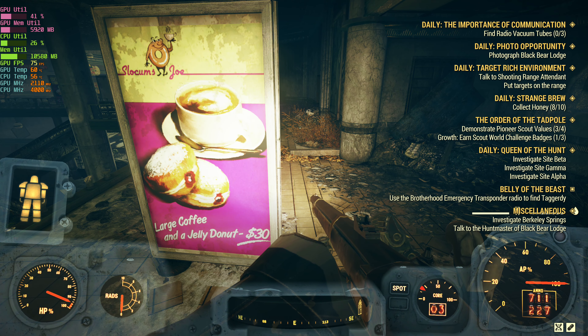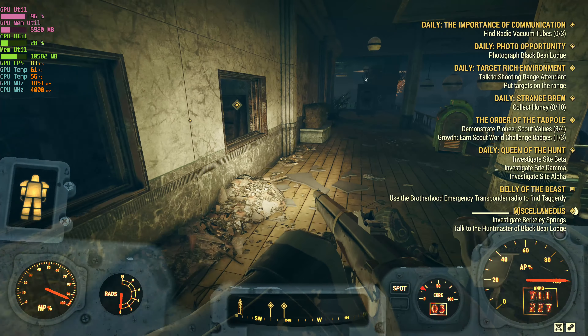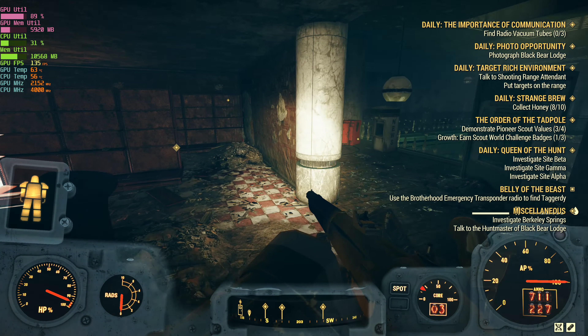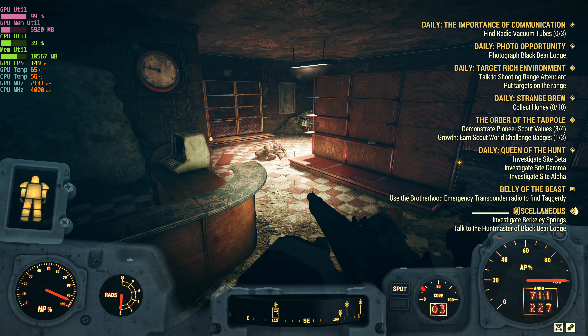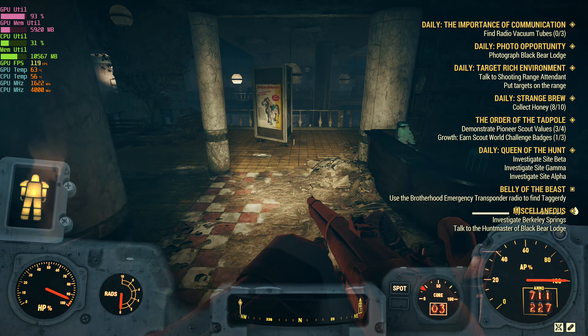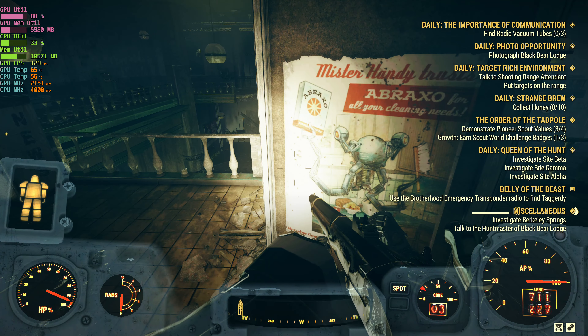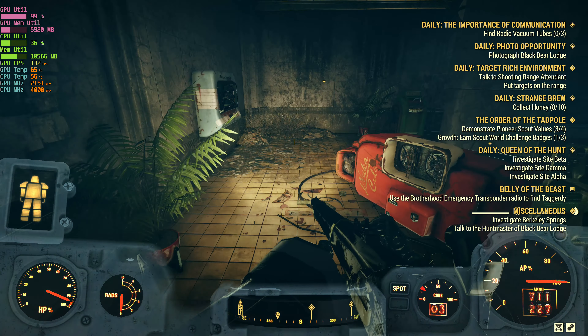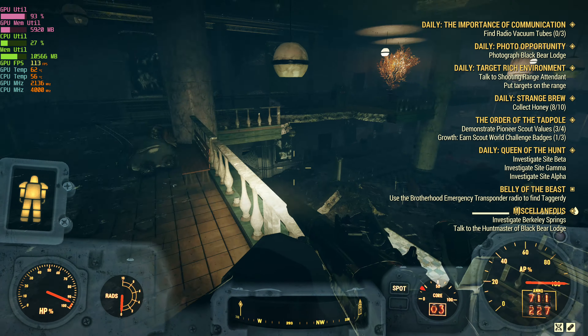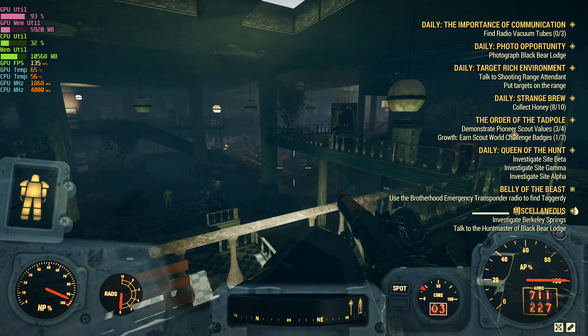30 bucks for a large coffee and a jelly donut — in the year 2077. 2077 is the year that it all goes down.